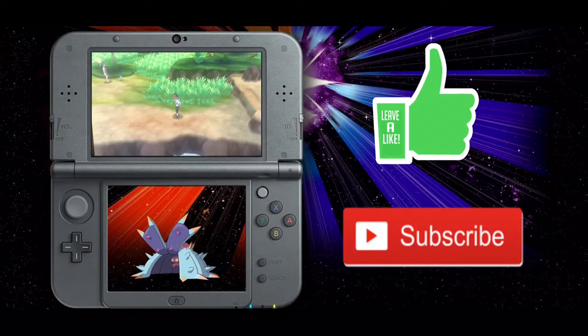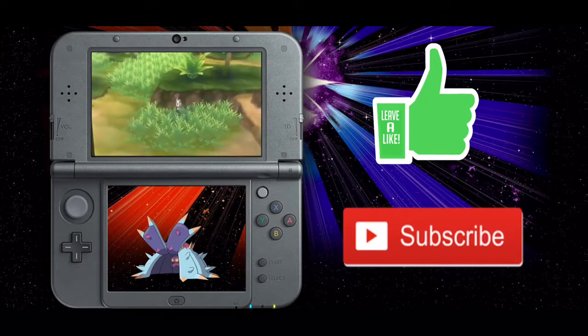What is going on guys, Alola here back with a Pokemon Ultra Sun video for you guys today. I'm gonna be talking about our Toxapex. Toxapex is a really good wall slash status-inflicting Pokemon, and I think we got a really good one.